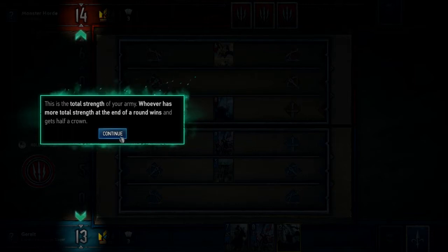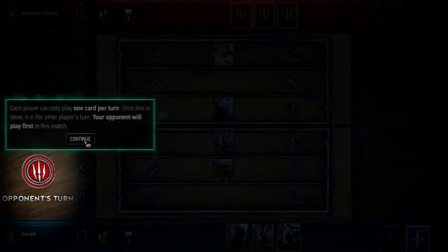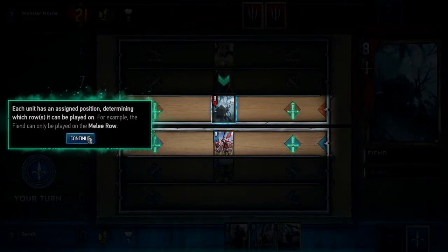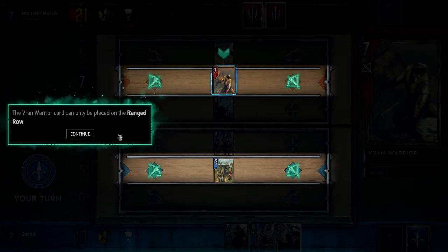Whoever has the more total strength at the end of a round wins and gets half a crown. Each player can only play one card per turn. Cards have assigned positions - for example the Fiend can only be placed on the melee row, the Dwarven Warrior on the ranged row, and the Griffin on the siege row. You can tell which row a card plays on by the icons on the left side.